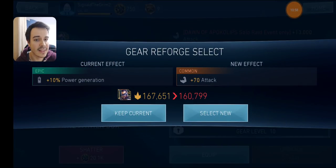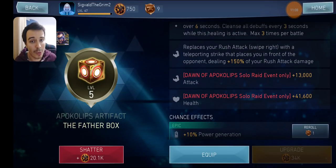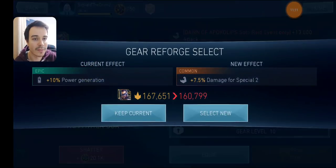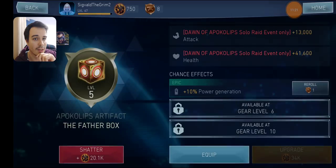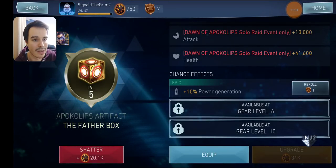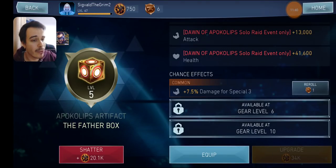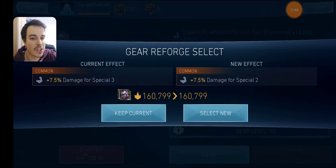We got a common attack — that's a pretty low value of attack, so we're going to keep current. When you look at the firebox overall, it's going to give 13 million attack — I don't care about 70 attack on a firebox. Next roll: damage for special 2. We don't have any characters that use firebox that deal their main damage with special 2, so we're keeping current. Lethal attack chance — might be better than the power generation, but we'll keep the epic power generation for now. Next: damage on special 3. I do like this one — I'm going to swap to damage on special 3, even though it's a common one. Then damage on special 2 again — we don't care about that one.